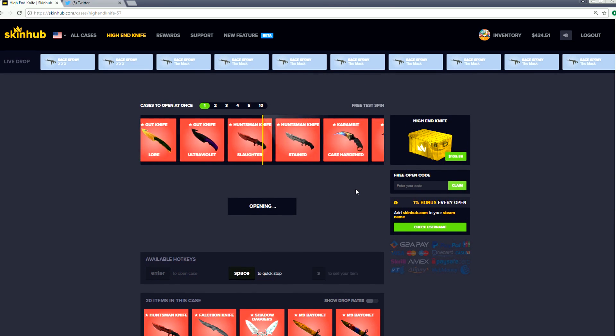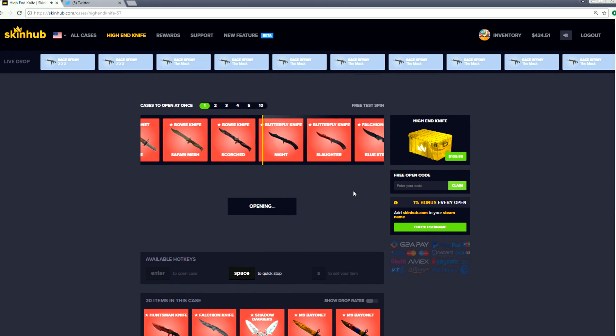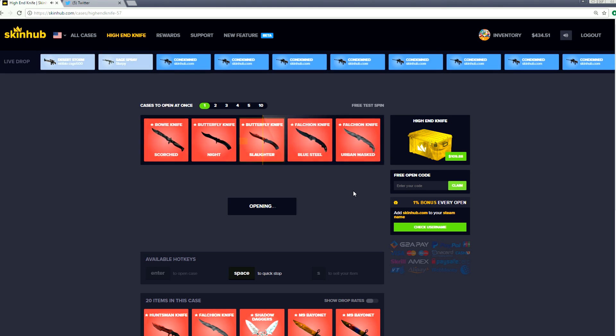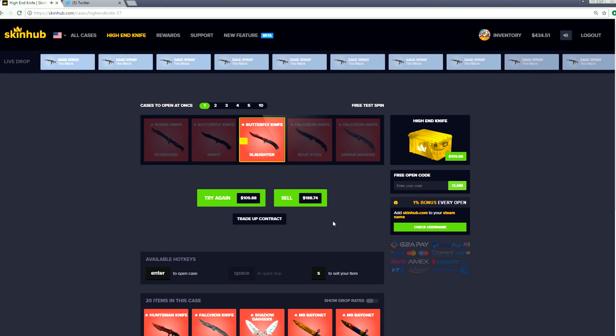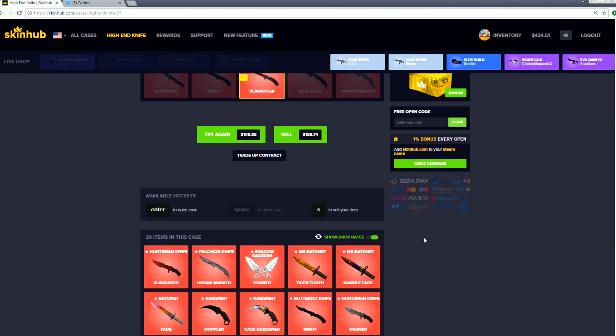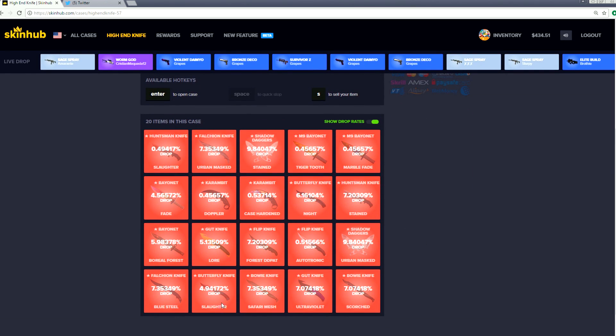$109 for the high-end knife. What's it gonna be? Did we get it again? Did we seriously just pull that again? Oh my fucking god, that's amazing! That is so cool - worth $188. We did it twice in one video! If we look at the drop rates down here, we had a 5% chance of pulling the butterfly knife slaughter. I legitimately can't speak - why do people watch me?